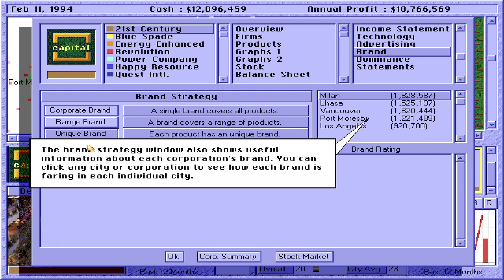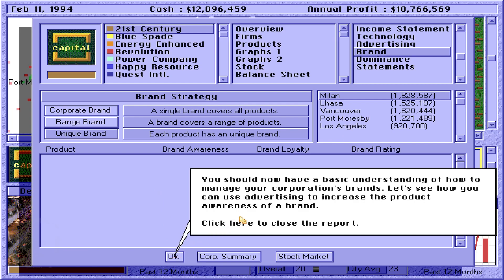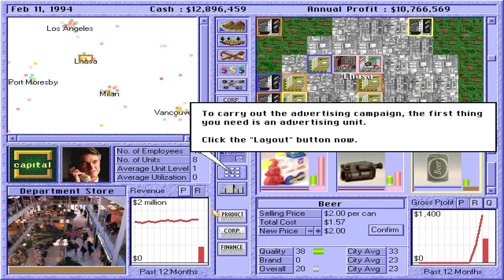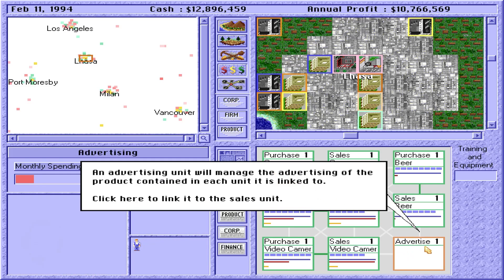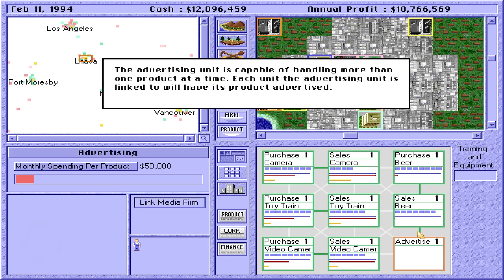The brand strategy window also shows useful information about each corporation's brand. You can click any city or corporation to see how each brand is faring in each individual city. To carry out an advertising campaign, the first thing you need is an advertising unit. Double-click here to create an advertising unit. An advertising unit will manage the advertising and is capable of handling more than one product at a time. Each unit the advertising unit is linked to will have its product advertised.